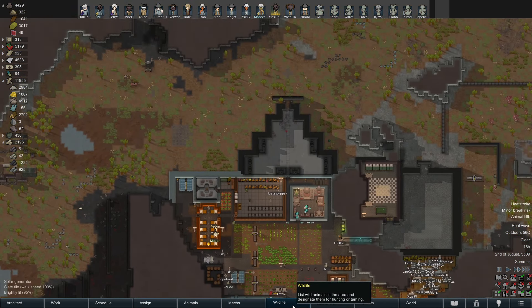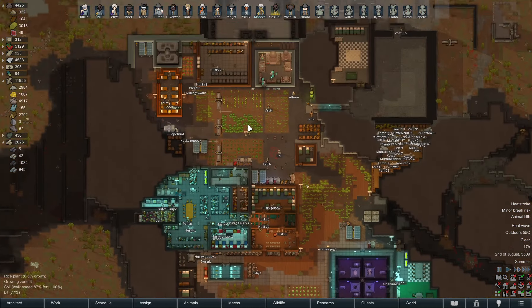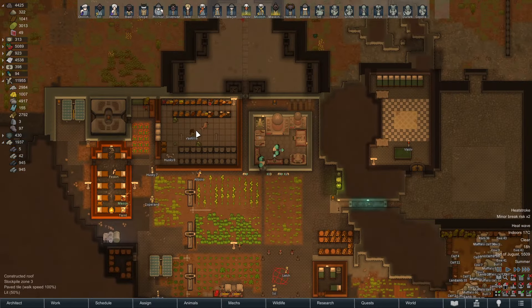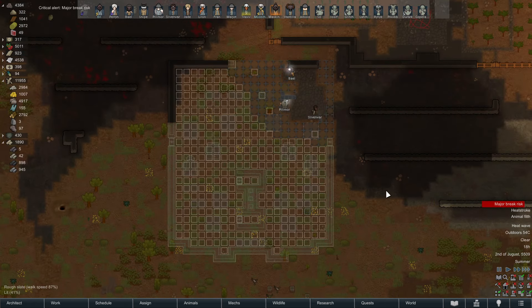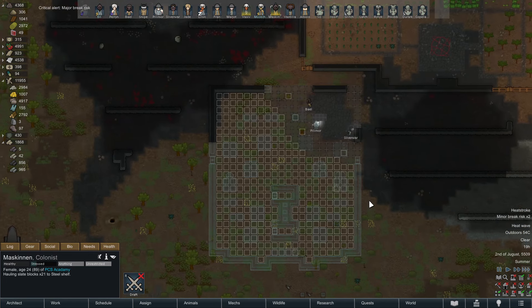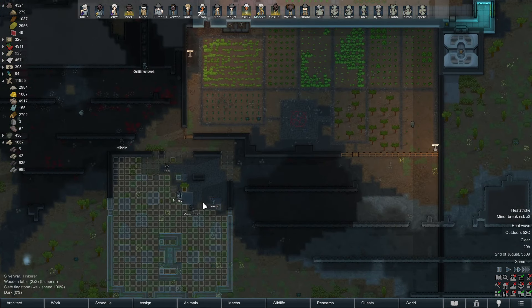The animals have theoretically been hunted. I don't know if they actually have been — I saw the donkey was hunted, but I'm not sure how many we actually got and how many might have been destroyed or just left. Once this is completed, we can get our rewards and boof these guys with an anti-grain — maybe.